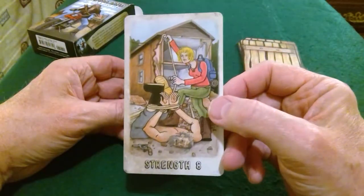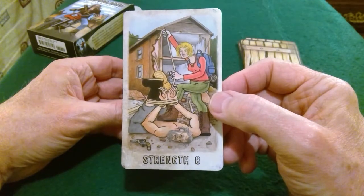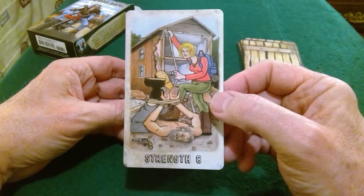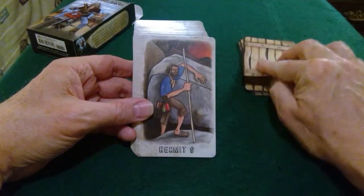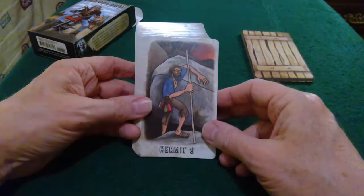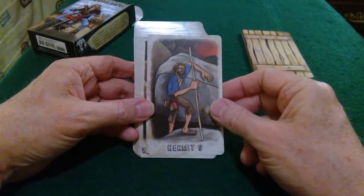Strength — in this deck, Strength is eight and Justice will be eleven. I haven't seen these images in five years — likely what happened is that after I got the deck, I'd go through it, look at all the images, put them in the box, and put them away. Shame. The Hermit — very much traditional, in the energies that it projects.